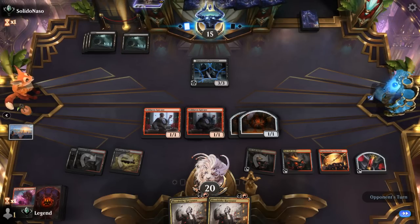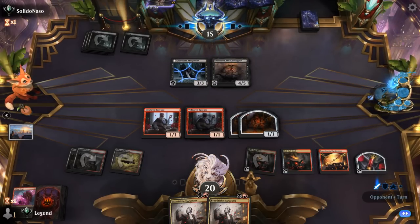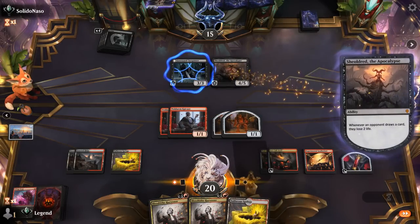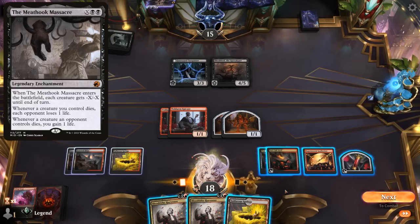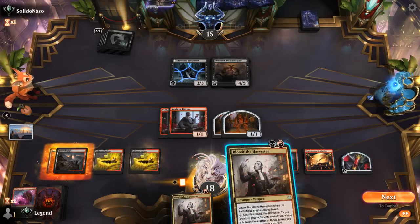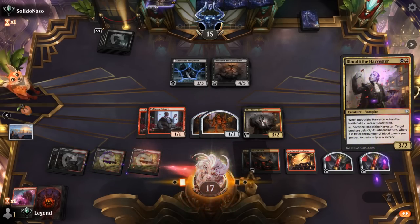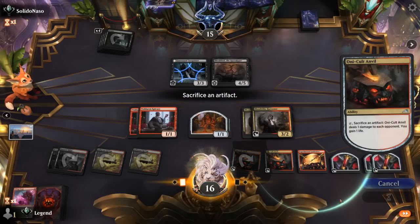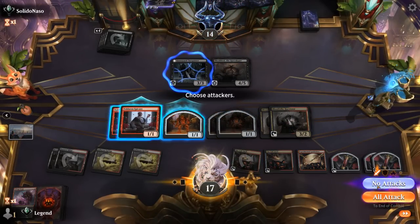Hoping to dodge a Shieldred at four mana — but they have it. We do have a couple Harvesters that can try to take her out, so that's reason to hang on to our blood tokens. We could play double Harvester hoping there's no Meathook Massacre, and if one of them untaps we can kill Shieldred. We sacrifice a construct and pass.